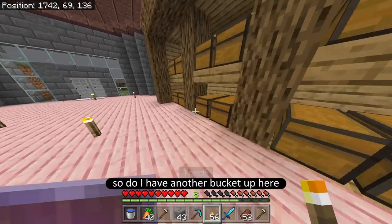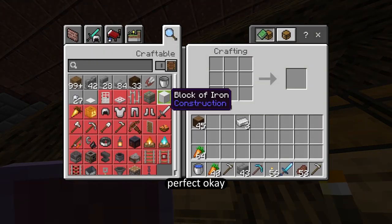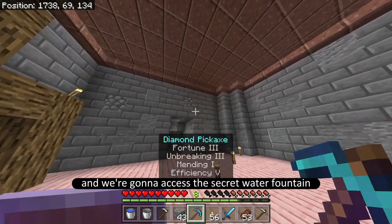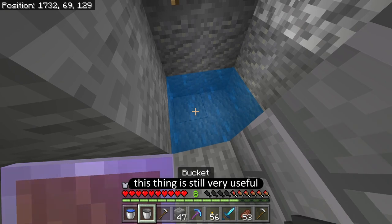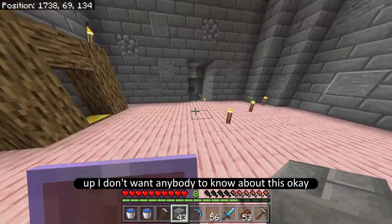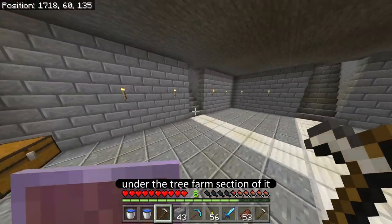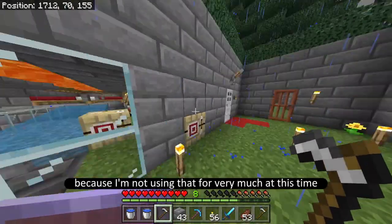I can make one bucket - one, two, three - perfect. This is going to give me two pieces of water and we're going to access the secret water fountain of youth right over here. This thing is still very useful, and I'm going to cover this back up - I don't want anybody to know about this. I'm going to plant this under the tree farm section because I'm not using that for very much at this time.